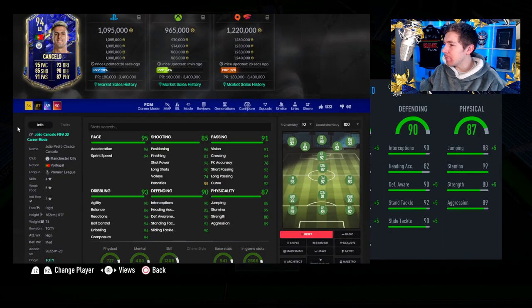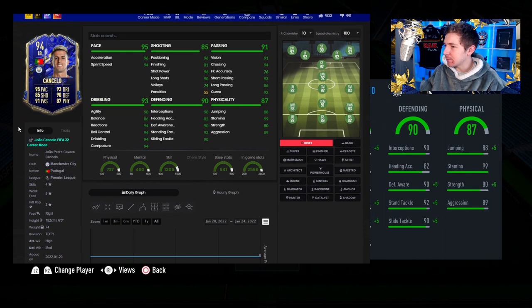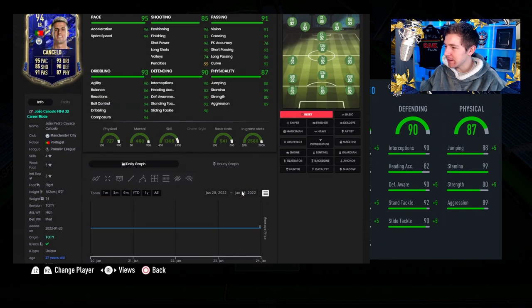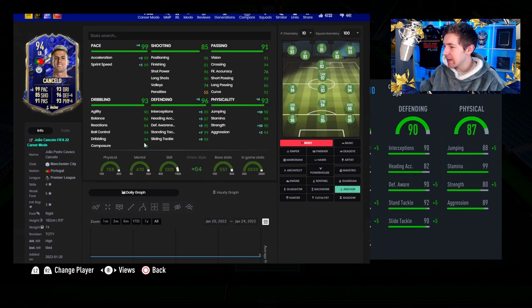He's coming in at just over a mil on PlayStation, just under a mil on Xbox. And the chem style for this guy honestly just depends on where you want to play him. The popular one on Futbin is going to be Anchor, and if you're playing him at right back, that is the choice — it maxes out his pace, makes his defending incredible, and also makes his physicals just ridiculous. So if you want to use him as a CDM, left back, or right back, that is the chem style. But a lot of people can use this guy midfield, and with a Basic chem style he looks outstanding too.